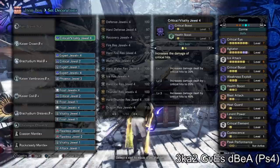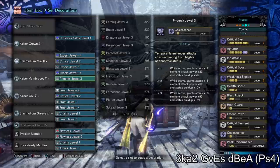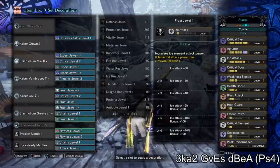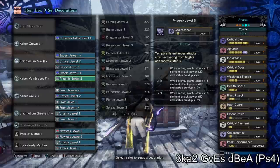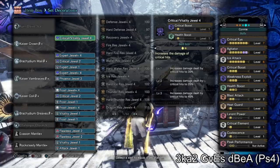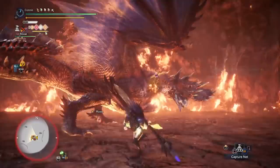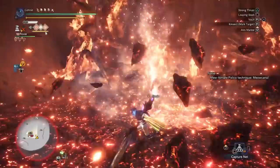You can drop Coalescence for another point of Health Boost if you need it. Personally, two Health Boost is enough for me to survive all the big hits, and I'm going to max potion anyway. It's plausible to swap a point of expert, frost, or coalescence to get max health boost — easier still if you're using a different weapon with extra slots. It's a nice mixture of element and raw DPS, essentially a crit build with skills to maximize affinity, crit boost, and crit element.